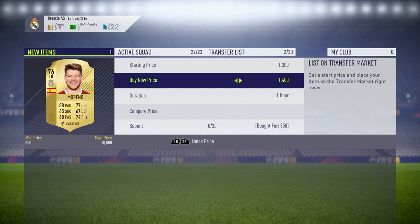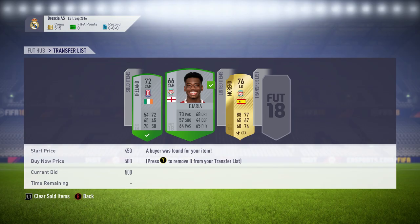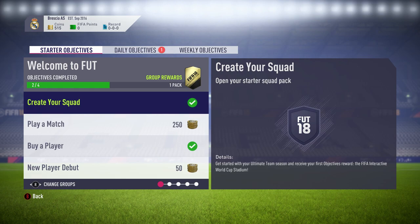For the first episode, we're trading to the inform Ashley Young, who is currently around 25,000 to 28,000 coins as I'm recording this. We started off by picking up a couple of silver BPL players for 200 coins, sniping them and listing both up for around 500 coins. Then we go and get an Alberto Moreno for around 1k.